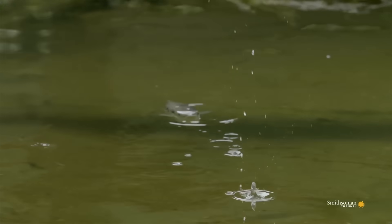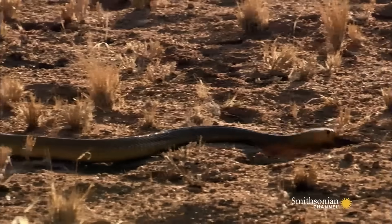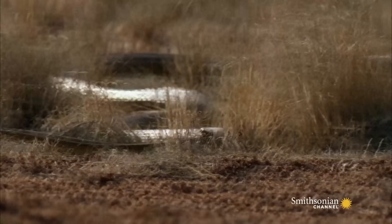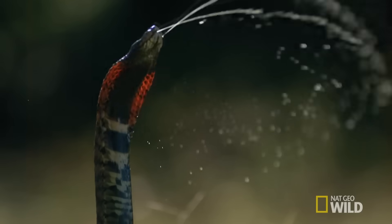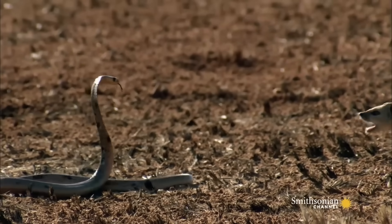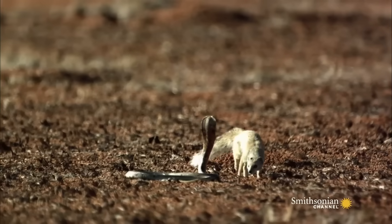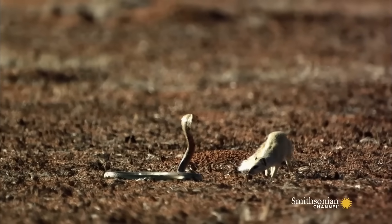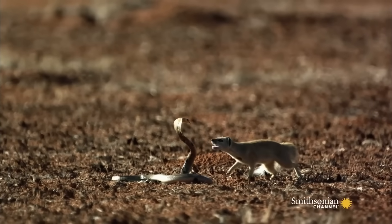Even more impressive, the Archerfish times its muscle contractions so that the rear of the stream travels slightly faster than the front, causing the water to converge mid-air and hit the target with maximum impact. Our next example is the Spitting Cobra. Unlike the Archerfish, which uses its jets to knock prey into the water, the Spitting Cobra fires liquid as a defensive weapon. When threatened, it sprays venom directly at an attacker's eyes through forward-facing fangs modified with small holes near the tips. When the cobra contracts the muscles around its venom glands, it blasts the fluid out in a narrow, high-pressure stream — some species can do this from up to 10 feet away with remarkable accuracy, making it another clear example of a vertebrate evolving precise pressurized jets for survival.